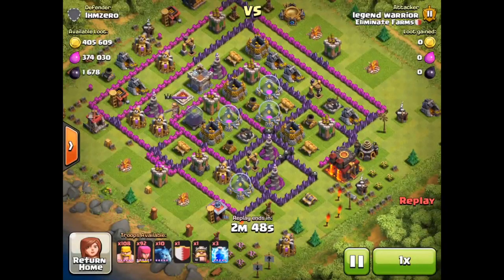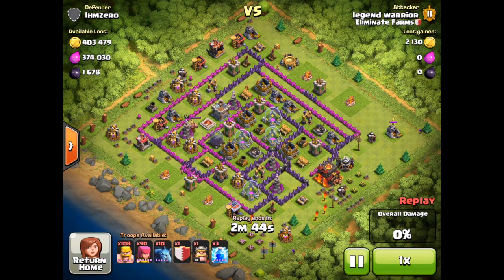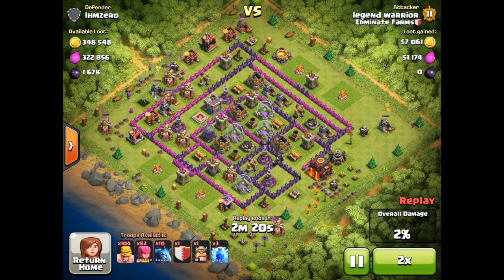Hey, what's up guys, welcome back once again, it is Memeholtz, so happy to be here with you guys with another episode of crazy loot raids. Look at this one — this has almost 800,000 in resources, and you know that Legend Warrior is absolutely loving that. You can see the majority of the resources are inside the mines and pumps, so he's just going to start off with deploying just a couple of troops, which is super easy and obviously doesn't cost that much elixir.